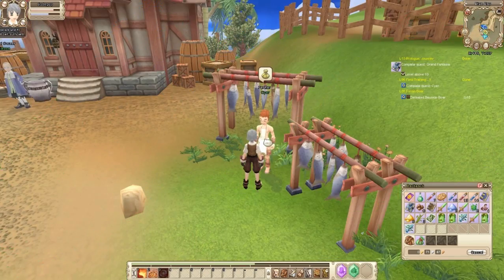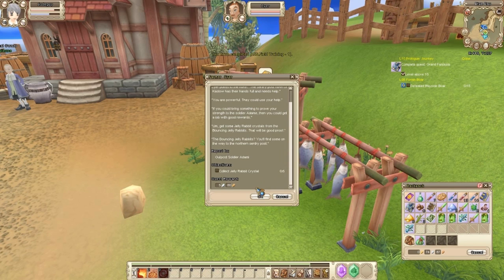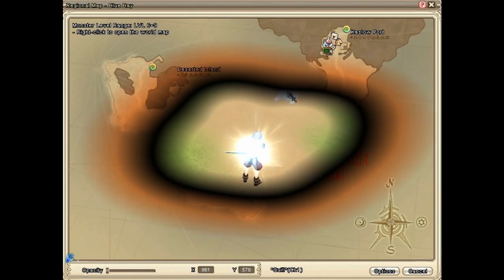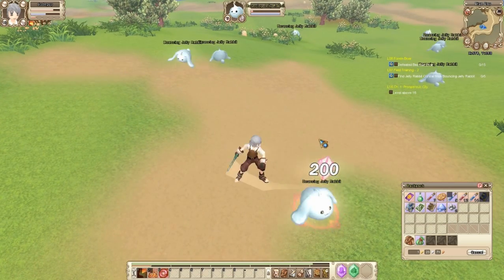Just like the last quests, when you've finished them, head back to the NPC to turn them in and accept the next quests in the series. Here's a map of where the bouncing jelly rabbits can be found for your next quests. Please remember to read all of the quests in detail as it is very important.